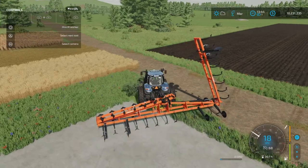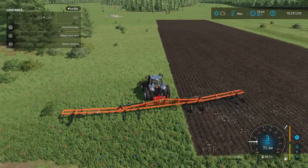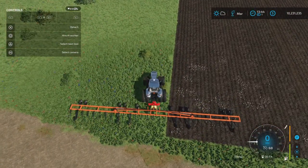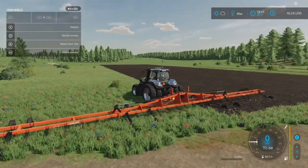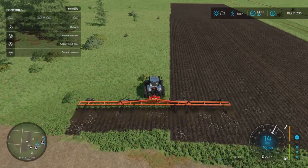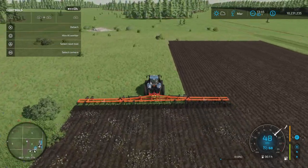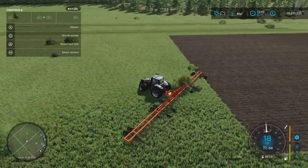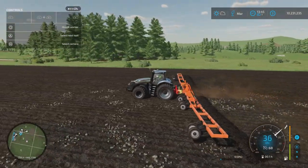One good thing is it's very flexible, so if you run into trees or hedges it makes life a little bit easier. Once on the field, only lower the plow. Allow create fields, cruise control on - and as you can see we are plowing 28 meters wide up to the top speed of the tractor. That's the fast farming plowing tip.